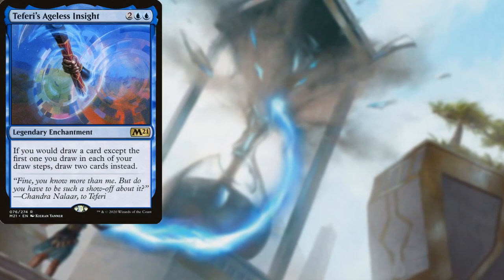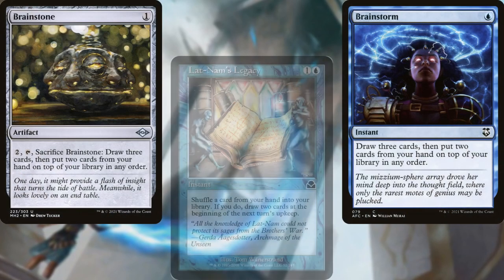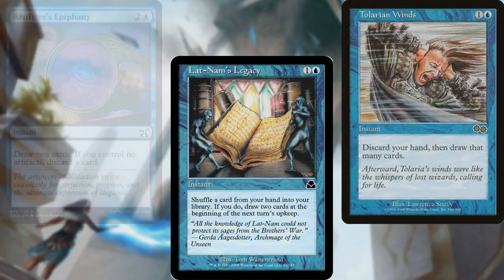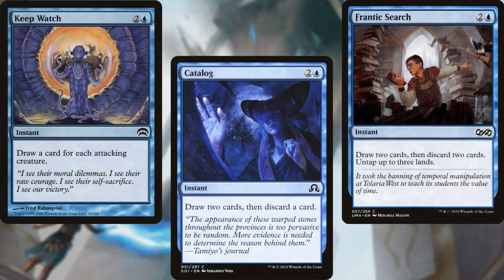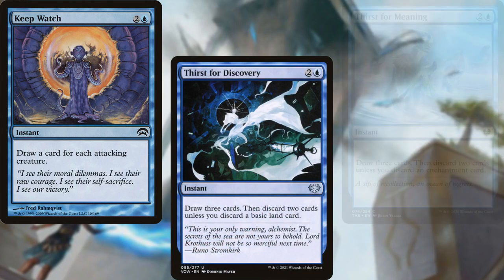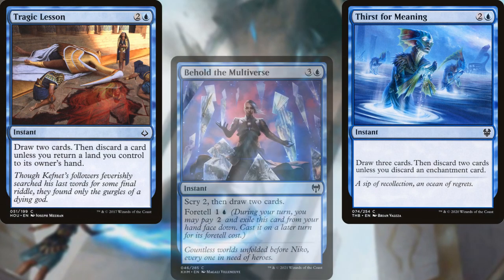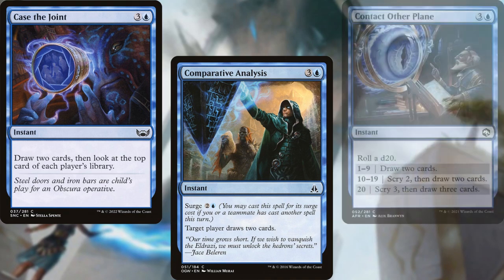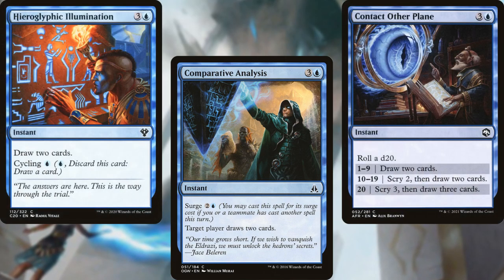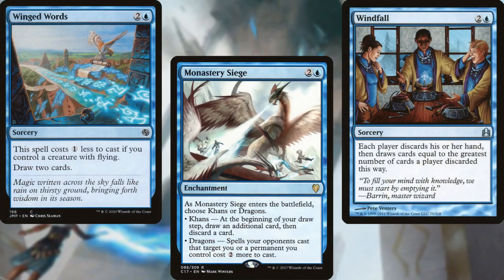Teferi's Ageless Insight supports our card advantage plan, as does Archmage Emeritus. We've also got Brainstorm, Brainstone, Lórien Revealed's Legacy, Talrand's Wings, Artificer's Epiphany, Catalog, Frantic Search, Keep Watch — which doubles as a sudden I-win card — Thirst for Discovery, Thirst for Meaning, Tragic Lesson, which pairs very well with Mystic Sanctuary, Behold the Multiverse, Careful Consideration, Case the Joint, Comparative Analysis, Contact Other Plane, and Hieroglyphic Illumination, all helping us draw cards on our opponents' turns, thus making us drakes on our opponents' turns; while Monastery Siege, Windfall, and Winged Words help us draw more on our turn.